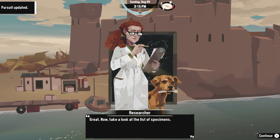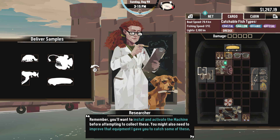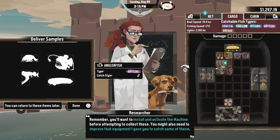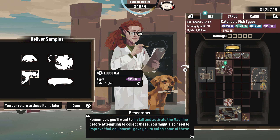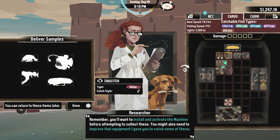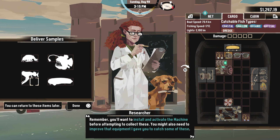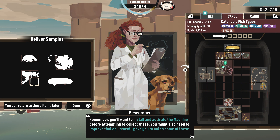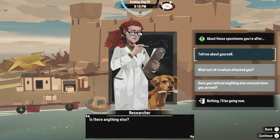Okay so I'm guessing this has to go — yep, there. Now I've developed a repulsion machine that produces a bright light and emits a high-pitched noise — it should deter the creature from attacking, or enrage it, I'm not sure. Connected to the researcher's outpost generator — you'll have to return and re-engage it every few hours, but other than that it's completely automated. Great, now take a look at the list of specimens. Remember, you'll want to install and activate the machine before attempting to collect these. A giant loose jaw, a snailfish. You might also need to improve that equipment I gave you to catch some of these.